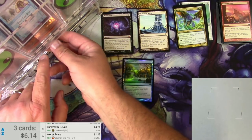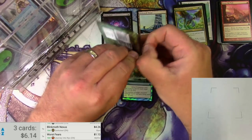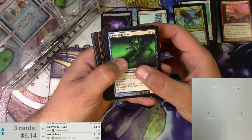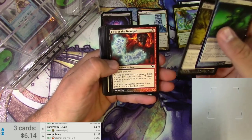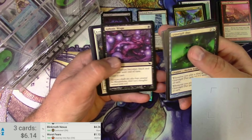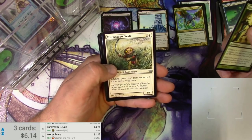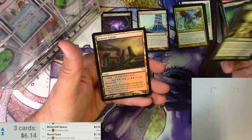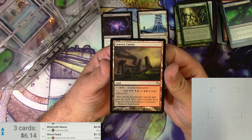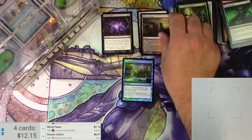Moving on to the next pack — Shadowmoor, one of my absolute favorite sets. I love the flavor of this plane. It's dark and creepy with that Merfolk dual-color kind of theme. Got Torture, Juvenile Gloom Widow — man, if that's a Juvenile, look out for the adult — Wisps, Fate Transfer, Poison the Well, Flourishing Defenses, Mist Meadow Skulk, Flow of Ideas, and Graven Cairns. Decent little land there and a Spider Token. You can pay black or red and tap it to add an additional combo — like a two-for-one. Six bucks. That's a decent card.